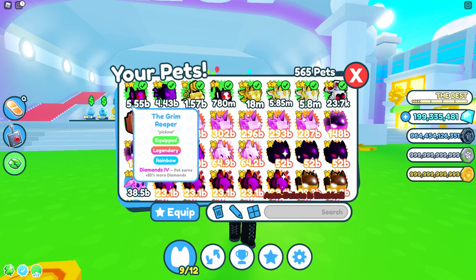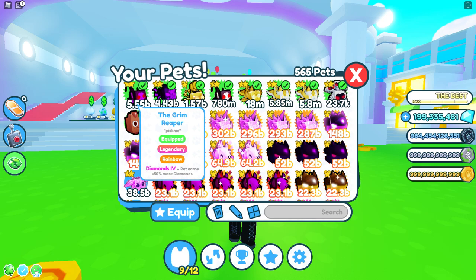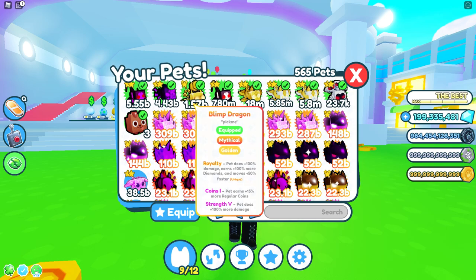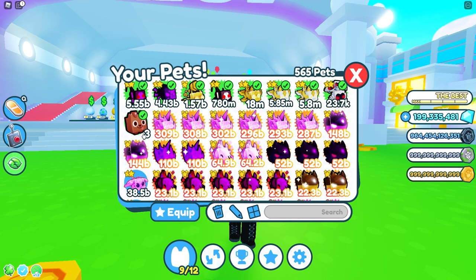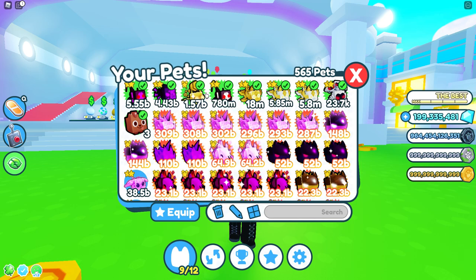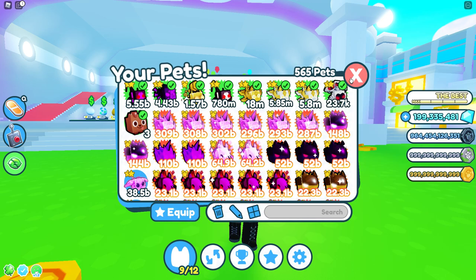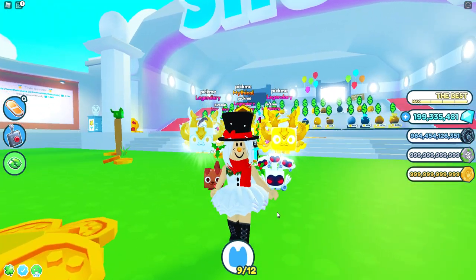The damage is not too great and that's exactly how we need it. My most powerful equipped pet only does 5.55 billion worth of damage. The rest are like billion, million, thousand, and then this little doggy — he only does three damage but he's a royalty pet, so that's why I chose him. These are all diamond four, diamond four royalty, diamond five, diamond four royalty, royalty, diamond five, and royalty.